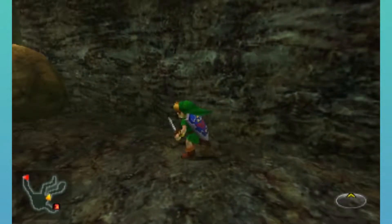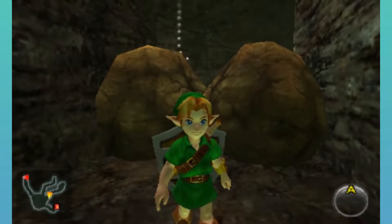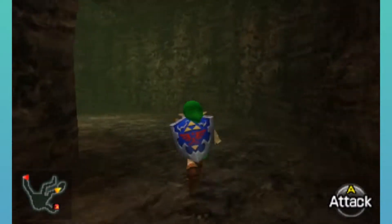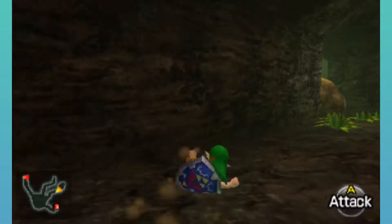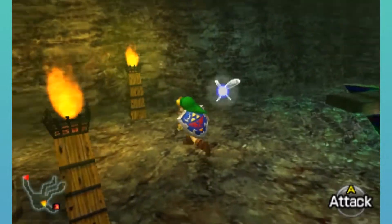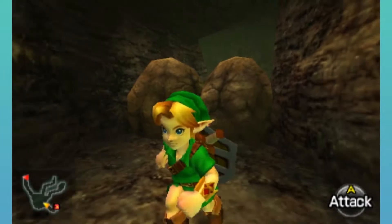There's another pathway that requires bombs. We still haven't found any gold Skulltulas. Chain reaction! Just another dead end? I'll take it. And down here, I believe this actually has a treasure chest worth grabbing.